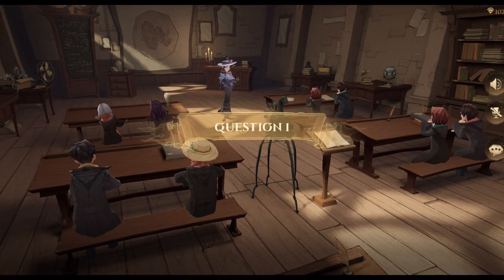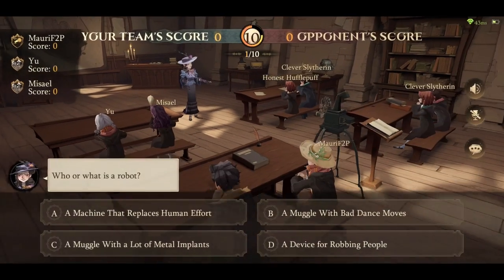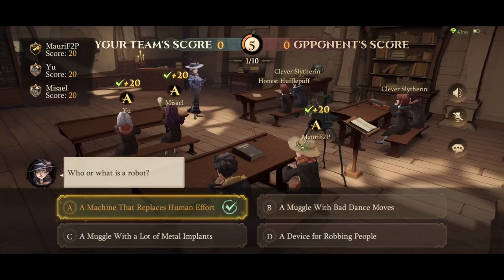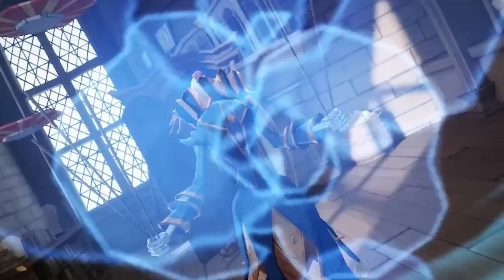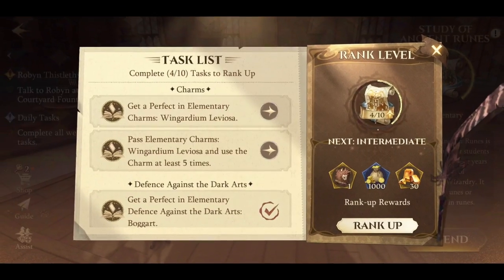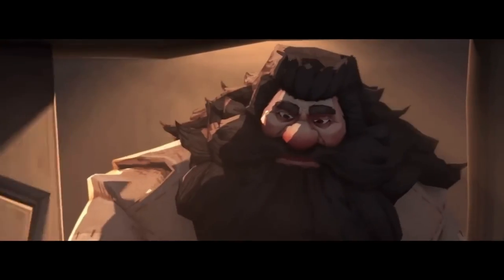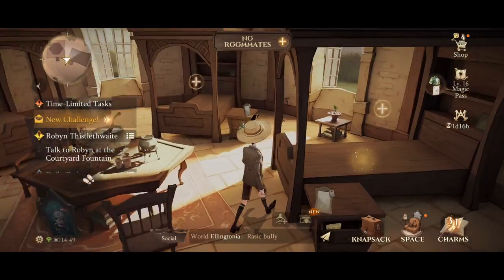Hogwarts offers a variety of classes for you to attend. Delve into the History of Muggles and History of Magic, where you'll face quizzes consisting of 10 questions. There are also classes that require you to utilize your arsenal of cards to pass a test, such as Defense Against the Dark Arts. Successfully meeting the exam requirements allows you to advance to the next tier. Immerse yourself in the iconic Hogwarts experience by joining one of the four houses. While houses currently don't impact gameplay significantly, sharing a dormitory is limited to students from the same house, so if you want a room with your friends, choose wisely.